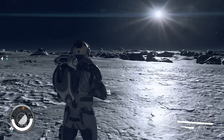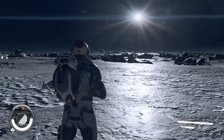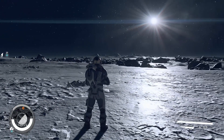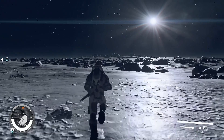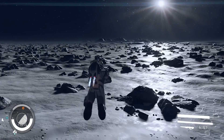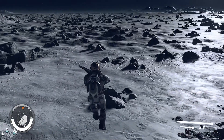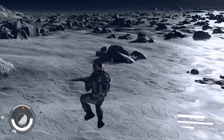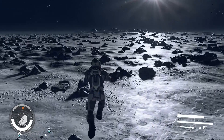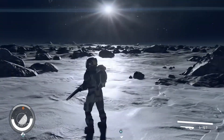Hey, what's up everybody, this is PB. I have a game-changing tip for you in Starfield. When you boost in low gravity with your jetpack, you don't go very far — double jumping just makes you slowly float. Boosting and running is faster, but that uses O2, which you won't want to do.